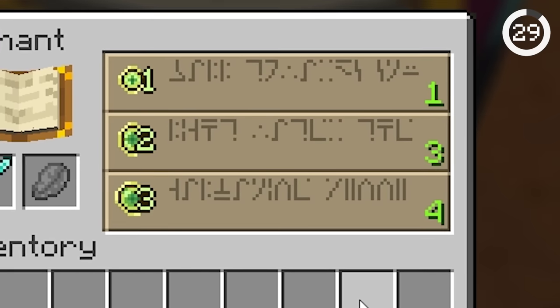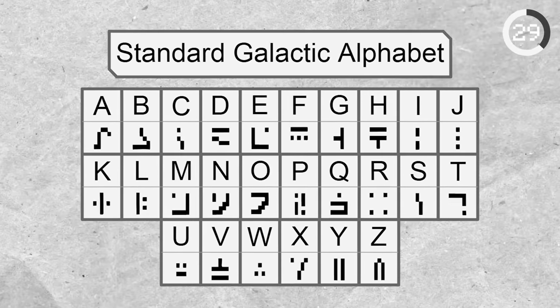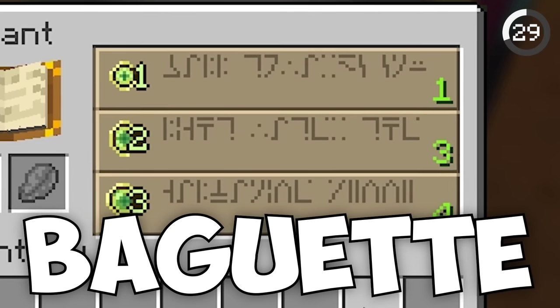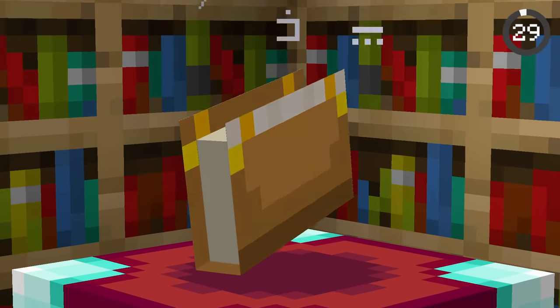The enchanting table language actually translates to real words. It's called the Standard Galactic Alphabet from a game called Commander Keen. The symbols translate to words like 'air,' 'baguette,' and 'ball.' Sadly, these words are just aesthetic and can't be used to predict the enchantments.